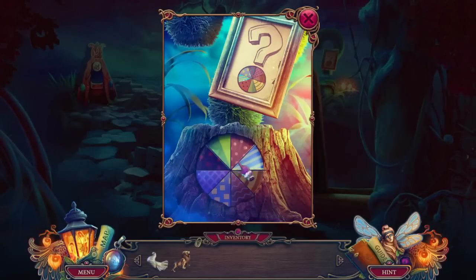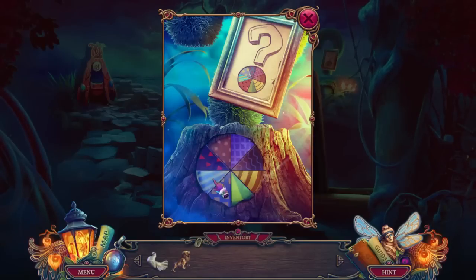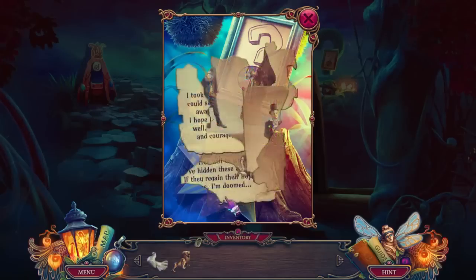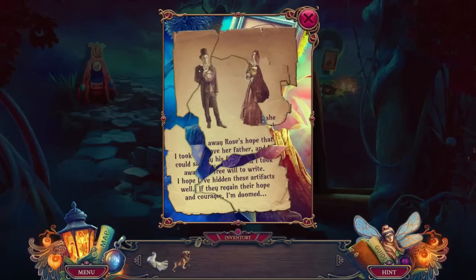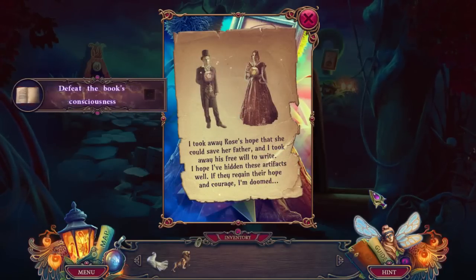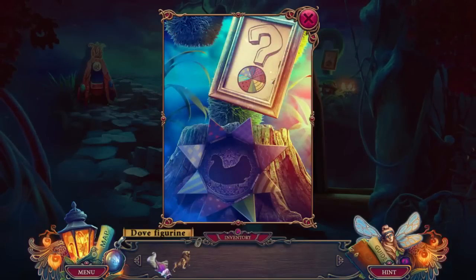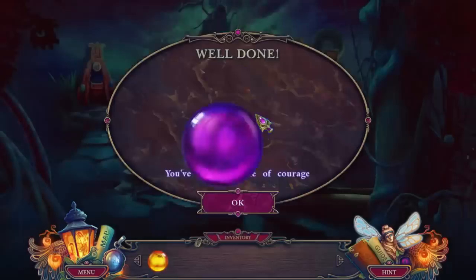Let's see here. Put that there. I assume the color doesn't matter. Put our dove figurine in there. First we got to collect all this up. Put it all together now. I took away Rose's hope that she could save her father, and I took away his free will to write. If they regain their hope and courage, I'm doomed. I now have a flame of hope. I have a flame of courage.